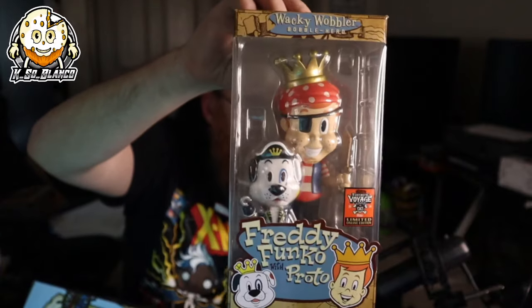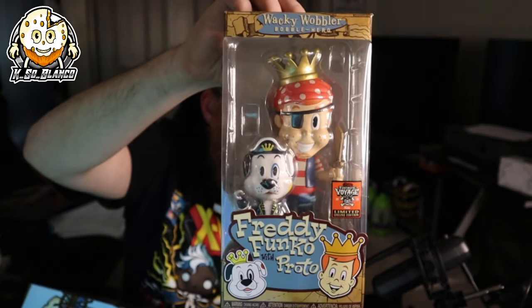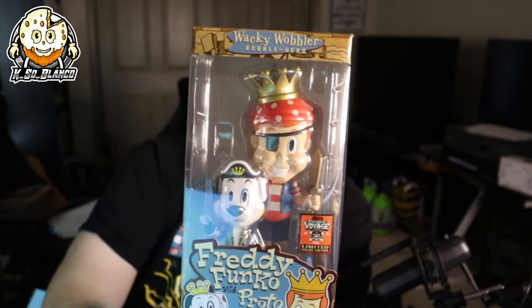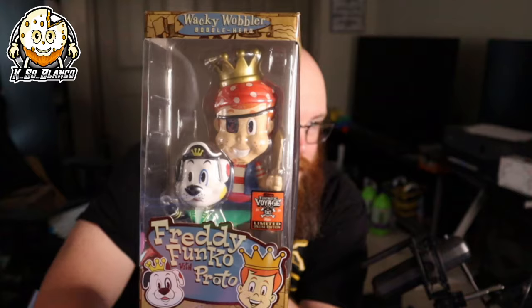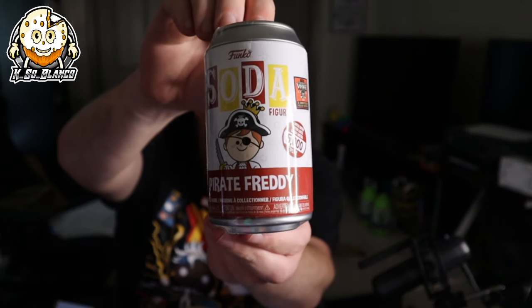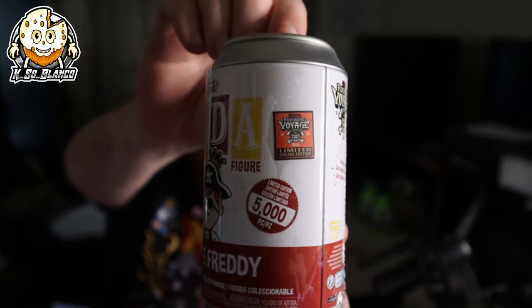It comes with one Soda as well, which I absolutely love — Funko Sodas. Limited edition Wacky Wobbler Freddy Funko and Proto — those are actually pretty cool. I love Proto, by the way — I'm a dog person if you guys couldn't tell. The Soda — with these sodas there's no chases, so we don't need to open them. We got a normal Freddy Funko, 5,000 piece. There's the limited edition Fun Voyage sticker — it says limited online edition, and it's not numbered.